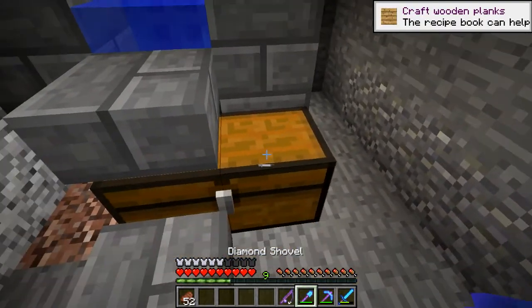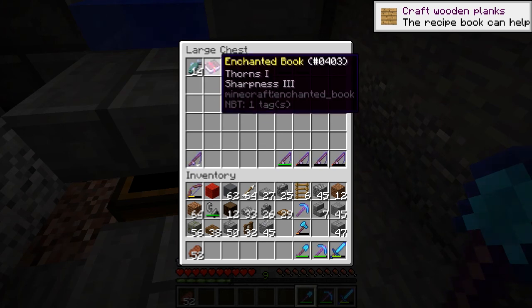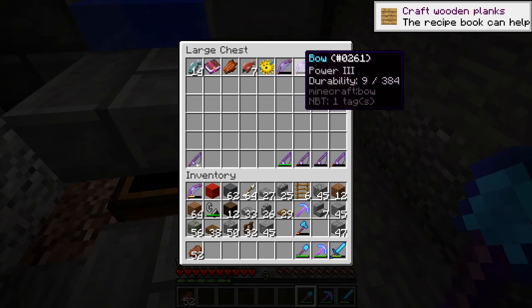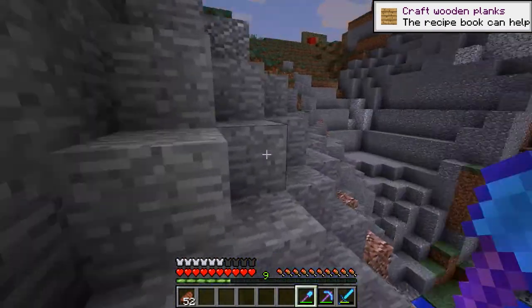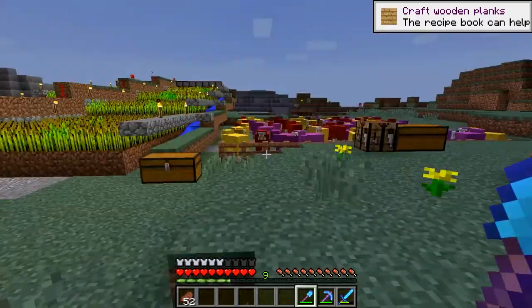All right, you guys win — I've given myself up to the dark side and made a fishing farm. I haven't spent a whole lot of time at it; I'll probably leave it on overnight or something. I left it for like 10 minutes and got some fish and bows. I believe that's the ideal rod for treasure. Looks like my wheat is about ready to harvest as well.